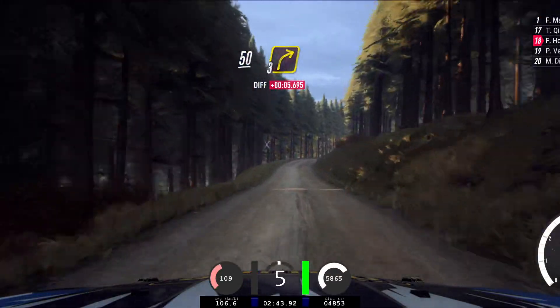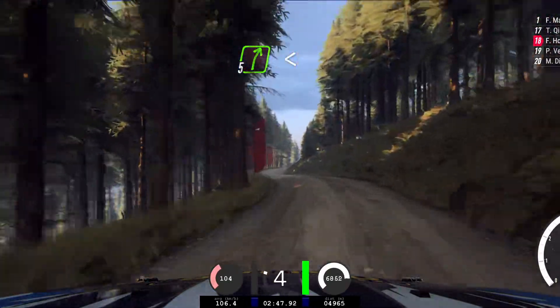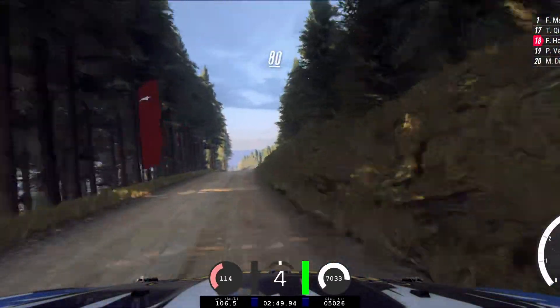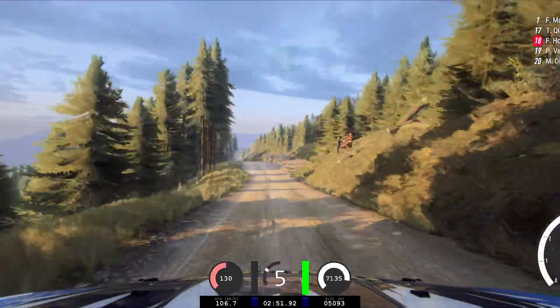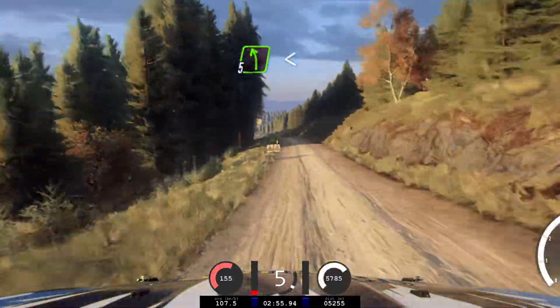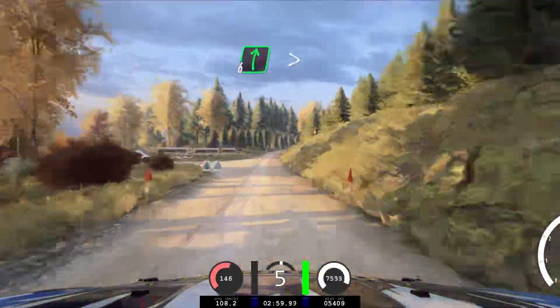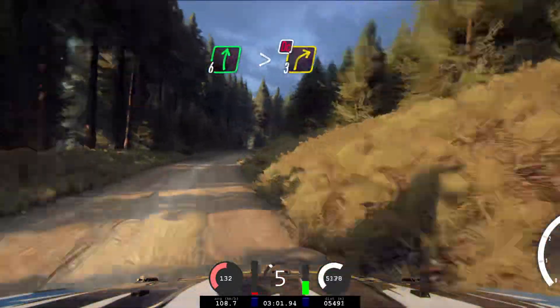50, 3 right. 40, 3 left, into 5 right long, opens, keep in of a crest. 80, 6 left of a small crest, to 6 right, keep in of a jump. 50, 5 left, over bump, opens. 50, keep in of a jump. 80, 6 right, very long, tightens, don't go. 3 rocks inside.